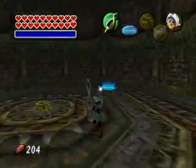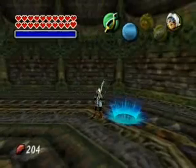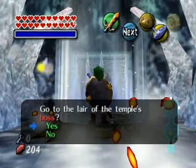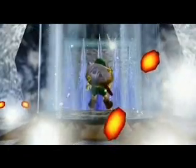So next up is Goht on our list. I'll see you all in Snowhead Temple. Holy crap, look at all those white boes — they're all in a cluster! Okay, so now we're going to the boss room inside Snowhead Temple. Look at those red eyes — they stare right into your soul.